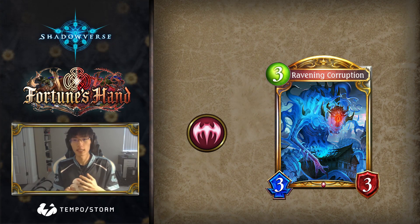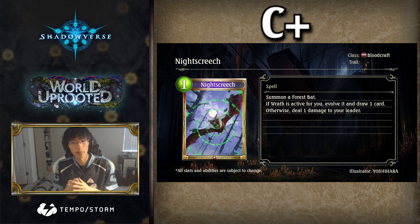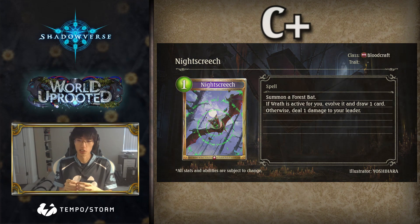Although a Wrath version of a slower Control Blood list may be an interesting change of pace, I don't see the deck being strong enough to replace even current natural-based Control Blood lists. Night Screech is not a card with an overwhelming power level, so any significant improvement for Bloodcraft after the mini expansion is likely to come from either the other mini expansion cards or from meta shifts. Overall, I'd rate Night Screech a C+. Doesn't look like it's worth playing without other Wrath Synergy cards.